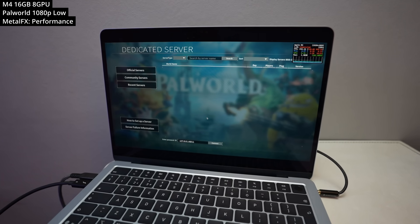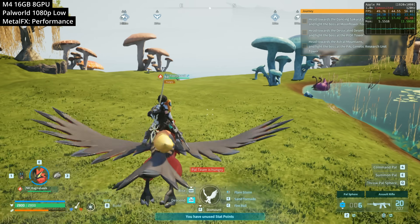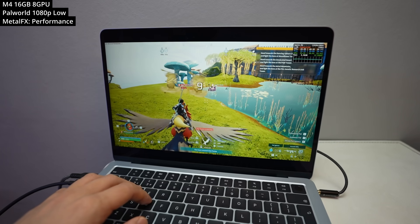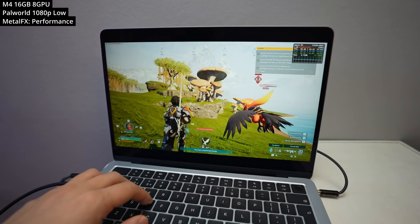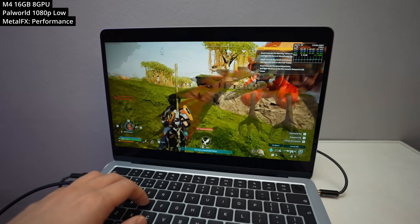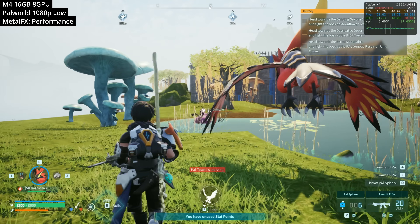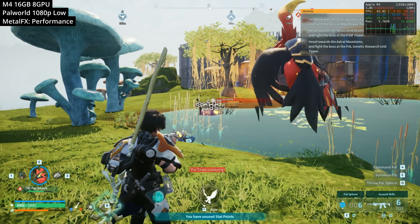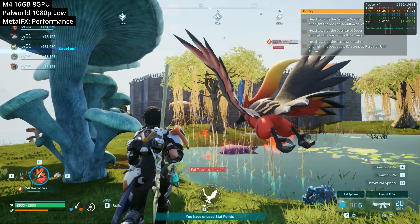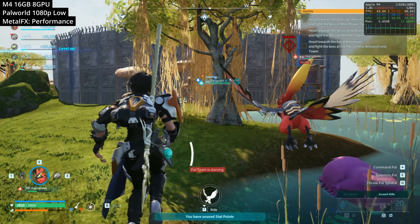Next is Pal World, which recently got an update enabling Mac-dedicated servers and cross-platform play. However, there are still major performance issues on Mac — while frame rates are mostly consistent, random stutters occur quite frequently, at least once or twice every minute. We're running this at 1080p on the low graphics preset with Metal FX set to performance mode. Despite being a fairly casual survival crafting game, it's quite demanding. Hopefully the developers will fix these consistency issues, as they affect even high-end Macs.